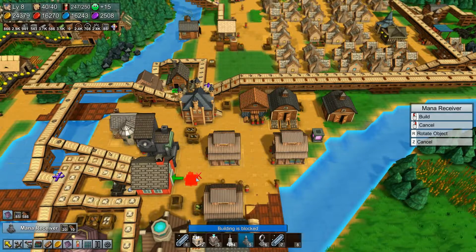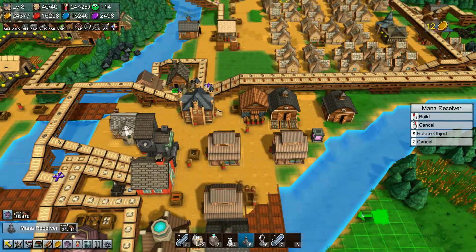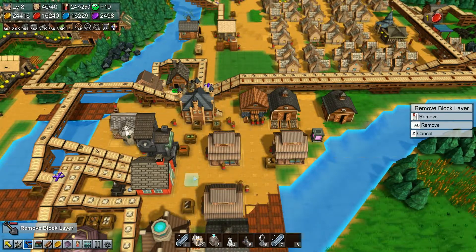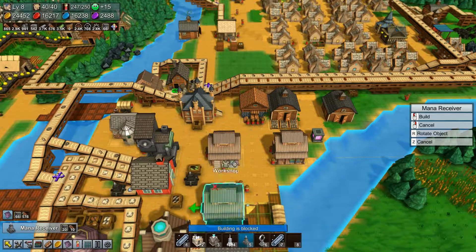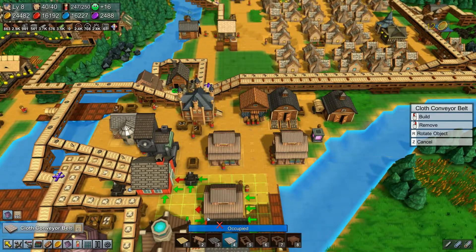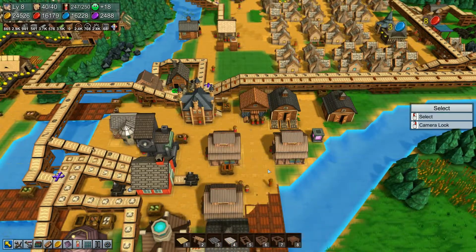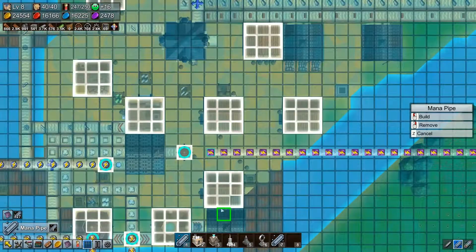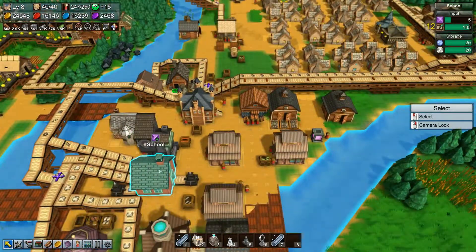Building is blocked — I don't know why that's blocked. Oh, because of those — I just have to take that out and then I think I can build the receiver there. Yes. I don't want to take up any more space than necessary because things are going to have to go around. Let's see what we can do here just before we go. Let's get this in there — there we go.